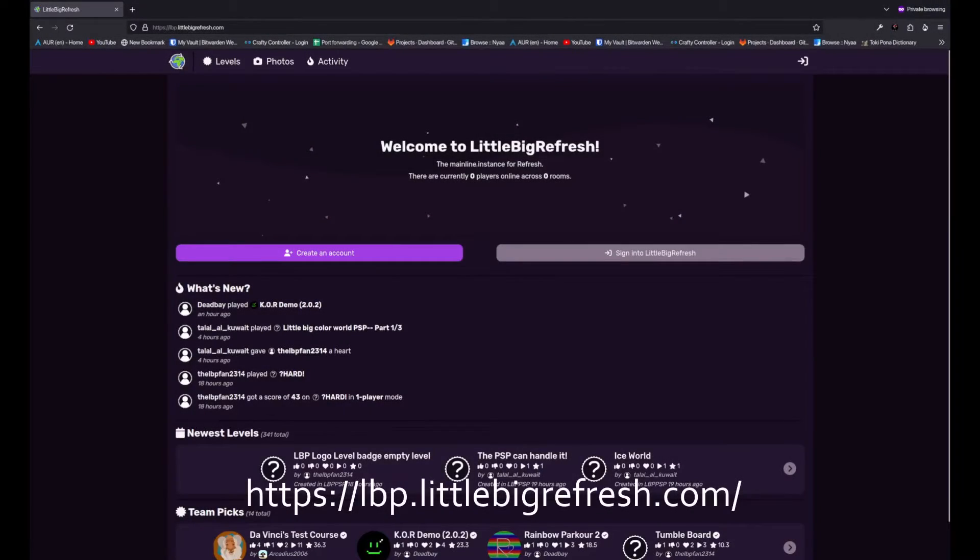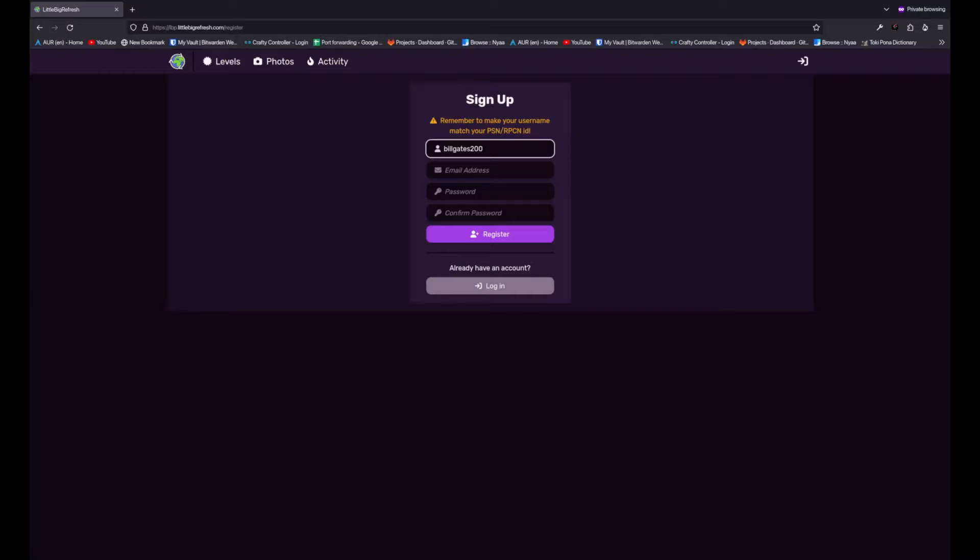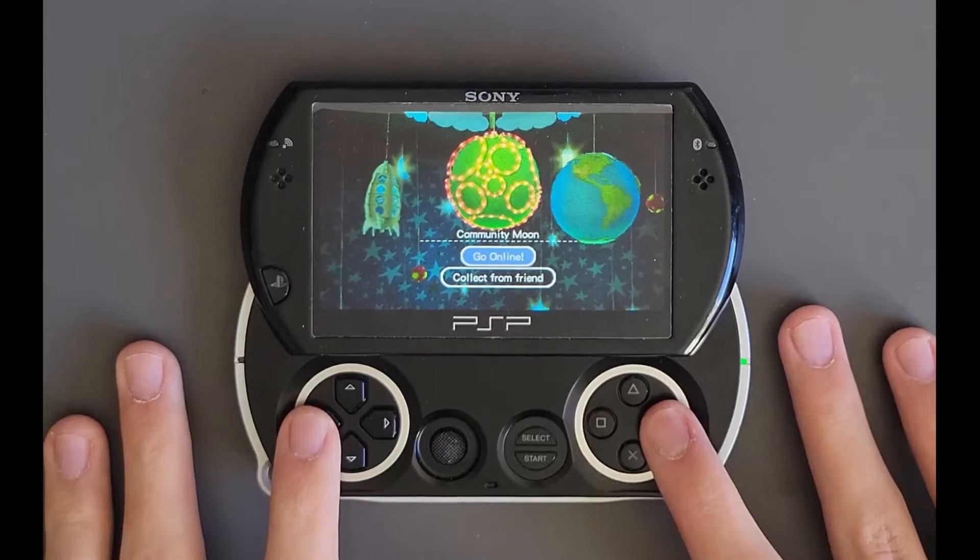Next, you'll have to create your account. This is done on our website, so go to the URL on the screen, click create an account, and put in your PSN username and your email address. Your name has to match your PSN name exactly for this to work, so make sure you don't make any changes.